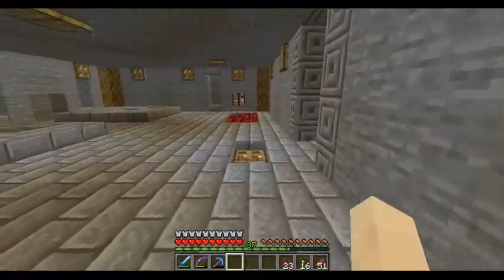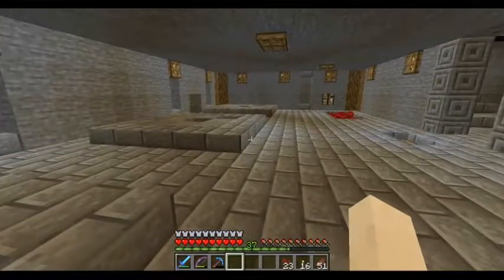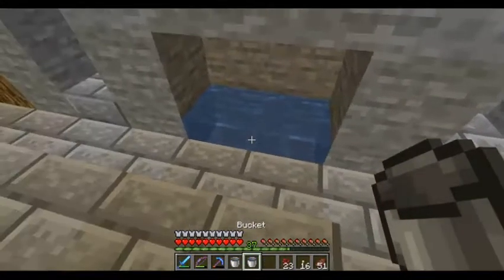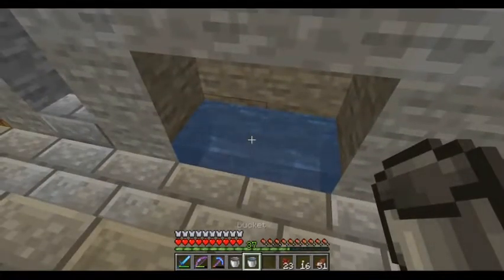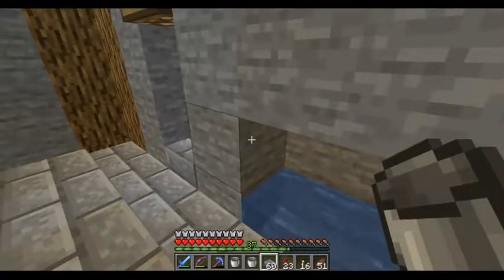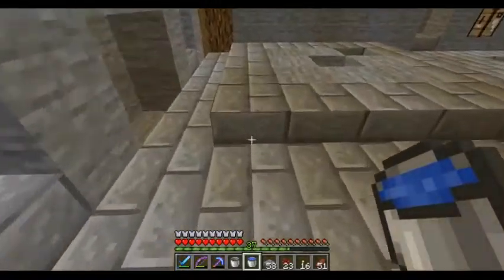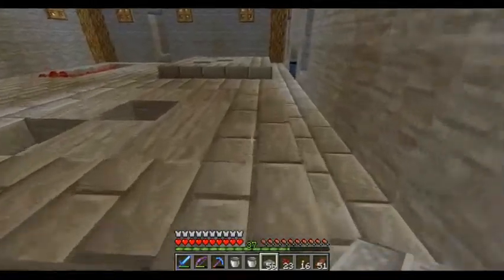We're going to start — I've actually put my nether wart farms in here and we've got a couple of gaps in the walls for the chests and for my infinite water supplies, which are going to go there. So let me see — I've got my slabs, so the slab goes over the top here, and that's where one of my water places is going to be.